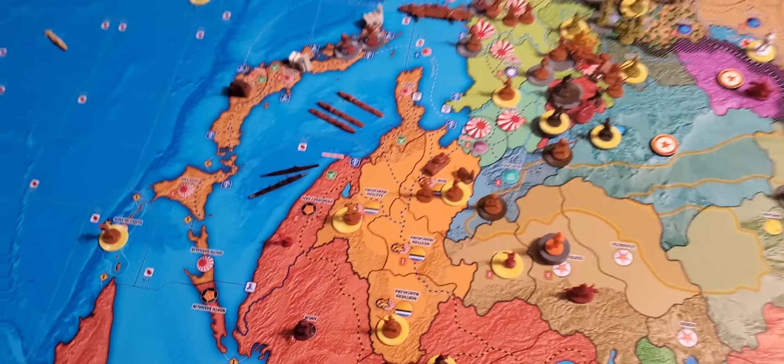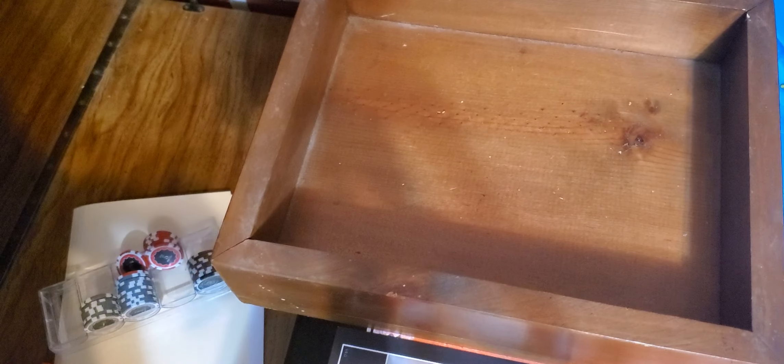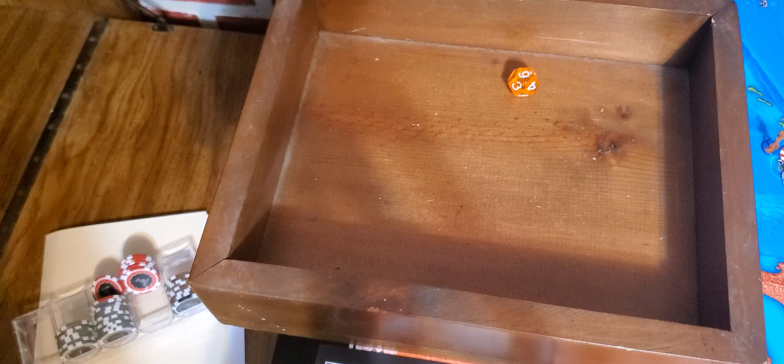We'll move on to the Russian turn. Russians get a D12 income increase — rolled a 6. That will put them over the limit, moving them to 46. With the 3 they were collecting earlier, that puts them at 47, 48, 49. So the Russian income is at 49.